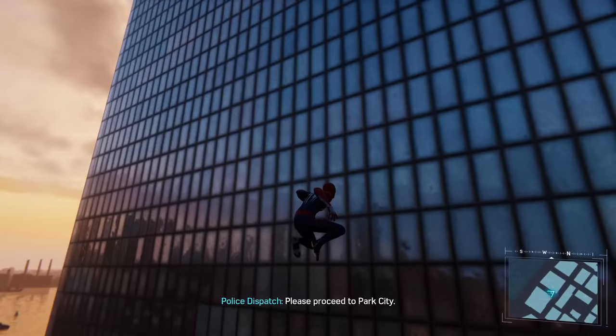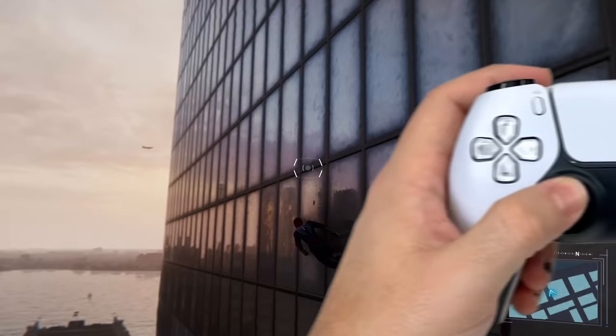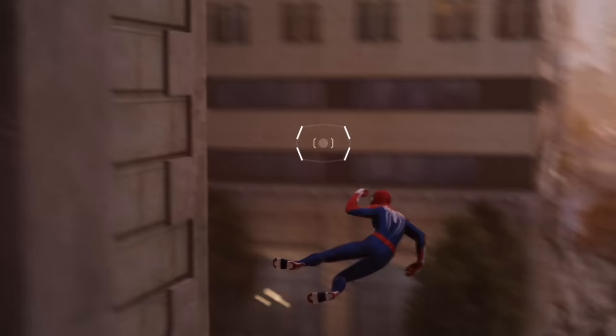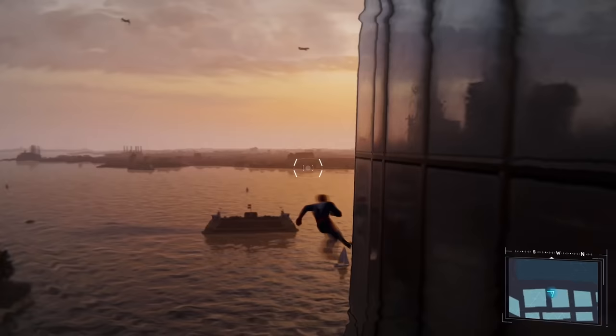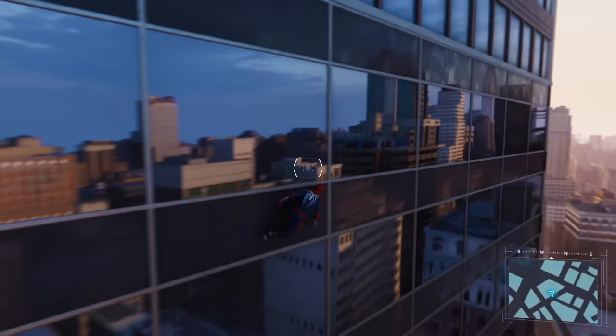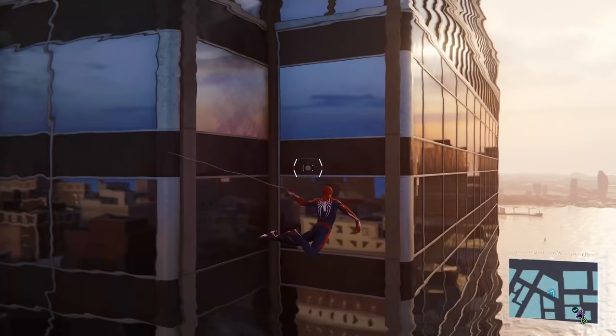Pulling it off is pretty simple: you just wall-run along the side of a building holding L2 and Circle. The L2 part's essential — for whatever reason, slowing down time while you're cornering a building makes weird stuff happen in this game. When you're at the apex of the web swing, you turn the corner, release L2 and Circle, and if you're lucky enough, it'll just send Spider-Man flying. It takes a bit of practice and it does not always work, particularly because patches to this game have made it harder to pull off, but it's still possible — and it's pretty ridiculous when you manage to shoot yourself off of a building at a ludicrous speed.